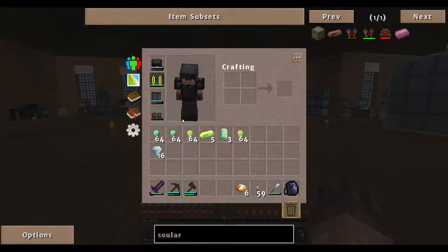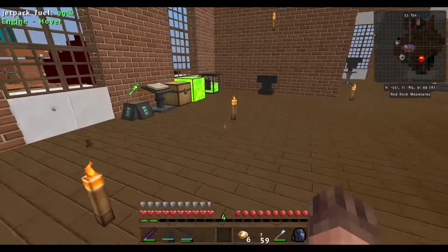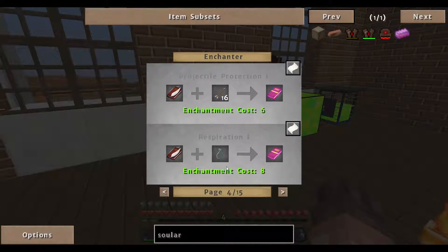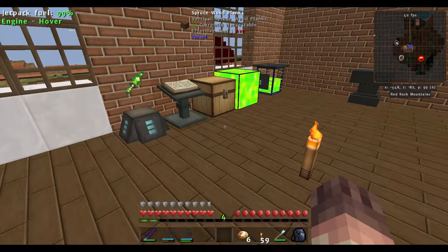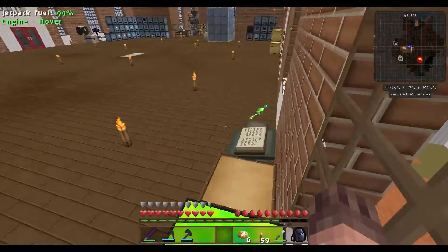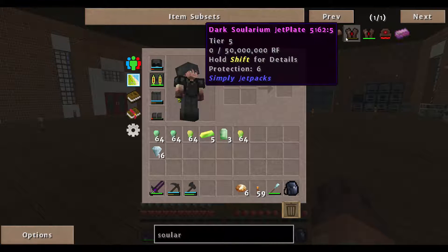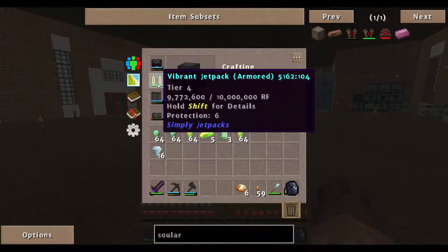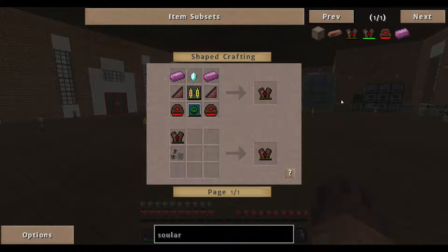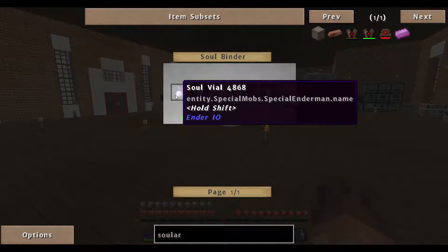I'm thinking about upgrading the jetpack. I'm going to upgrade the armor at a later date, possibly off camera, because a lot of people have seen that before - you just put Empowered on it and we should have enough XP for protection and everything. I'm going to make something I've never made before: the Dark Solarium Jet Plate, which is the next one up. It requires a few things I need to go out in the world for - like an Ender Crystal, a Soul Binder which Tiger might have that I can borrow, and I need to capture an Enderman.